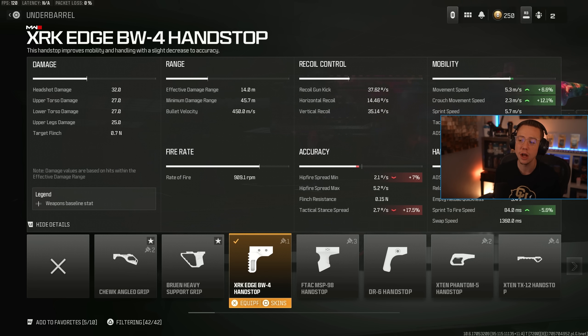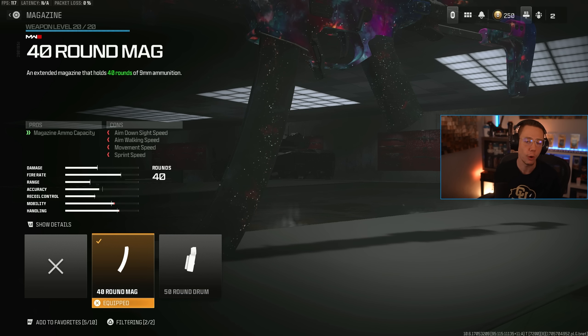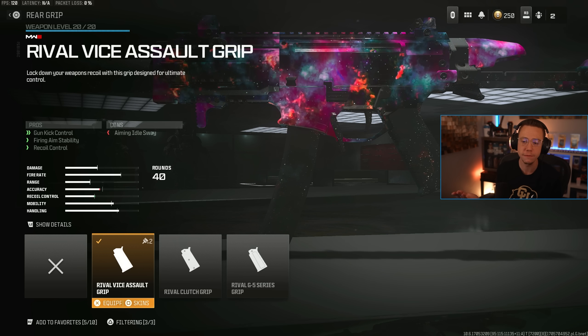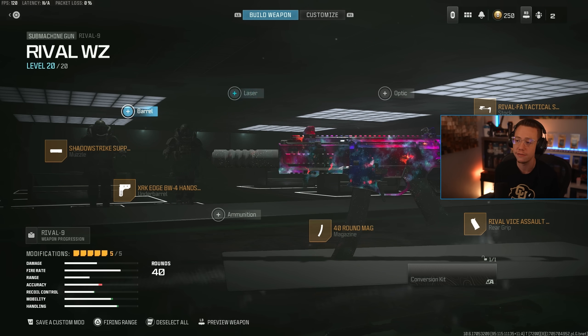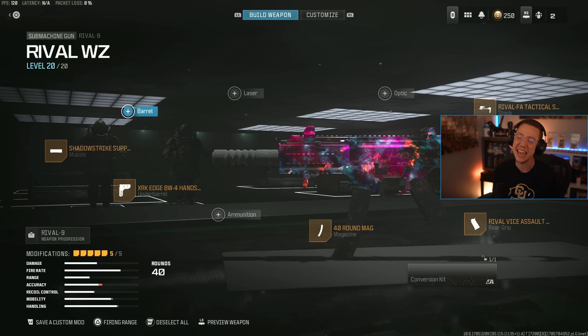The Edge BW4 hand stop is solid — it goes all in on mobility: movement speed, strafe speed, ADS speed, sprint to fire, just makes this even more aggressive. It hurts your hip fire a tad bit, but I'm focusing on ADSing where I'm the most accurate. You can go 40 or the 50 round mag — 50 is going to be a little bit slower. Both are sufficient, just comes down to how much you care about those extra 10 bullets. The Vice Assault rear grip is basically free control — it's only hurting your idle sway, but in close range gunfights that doesn't really matter, so you're getting some decent gun kick and horizontal and vertical control. Lastly, the Tactical Stock helps out with mobility yet again with movement speed, strafe speed, and sprint to fire. So this thing flies and this thing fries.